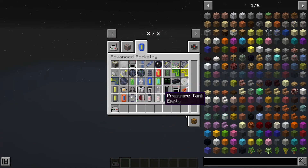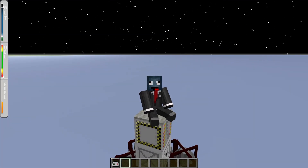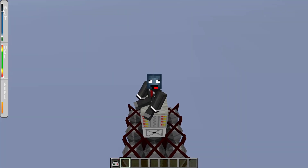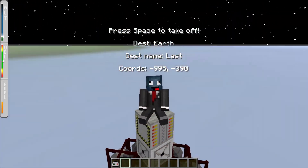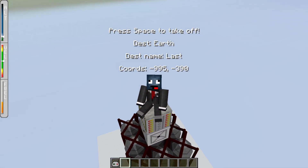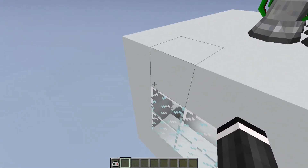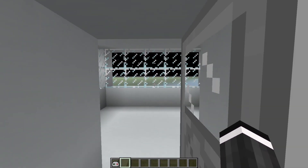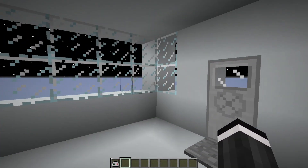If you need help with the space suit and all its modules, my last video shows you how to build that. I can just press Space to descend, and as you can see in the top left corner my altitude is going down. Then it will stop and you can get off — and now you have your space station.